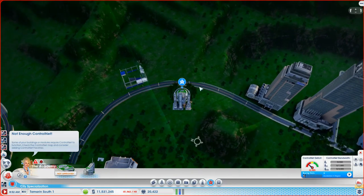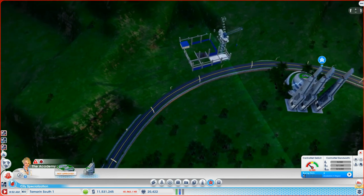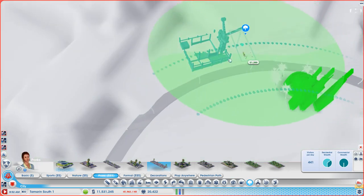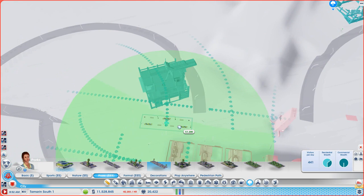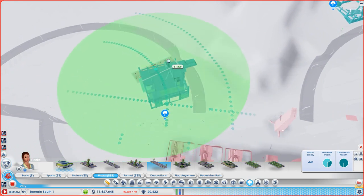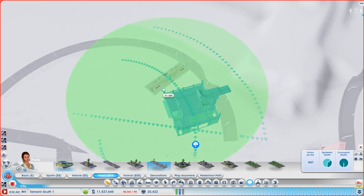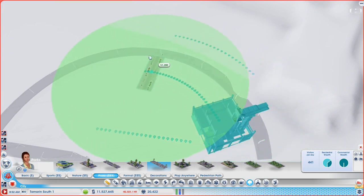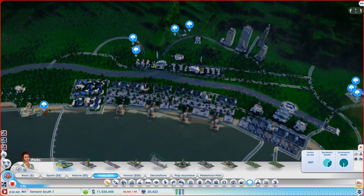We'll put the boost modules on the back - I did quite like these control net buildings. We'll need to wealth this up as well. Going to the parks - I'm going to use plazas. Put one on each side, boom boom like that, and then the same for this one over here. That works - that'll give me the wealth I need. That gives me a couple of higher buildings.